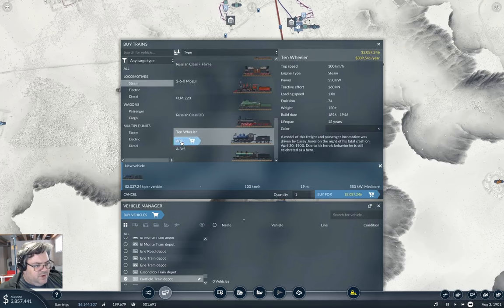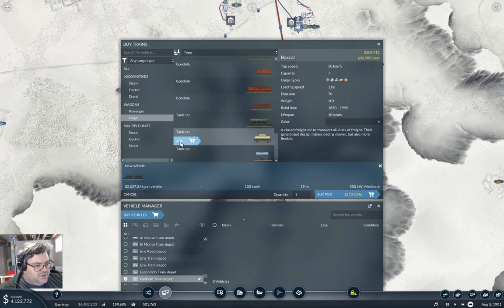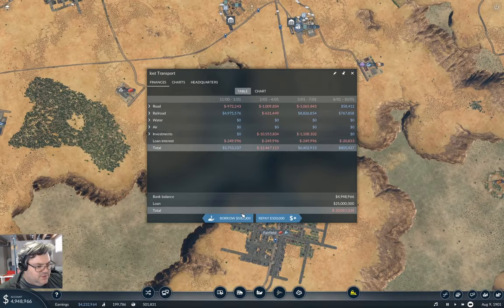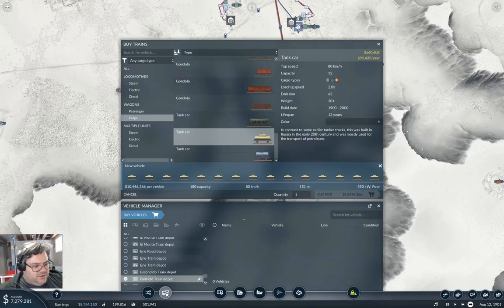We grab a steam engine and some cars. I need another 10 million — max out the loan, go back in here. We need to get up to 10 million, which might take a minute or 10 or 20 or 30. I could do this with 10 cars, but I'm not going to.